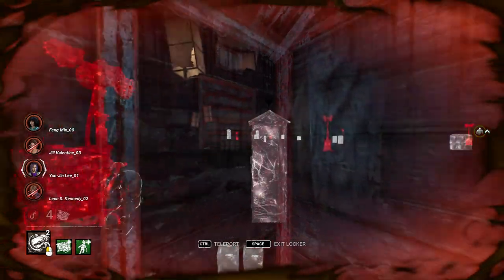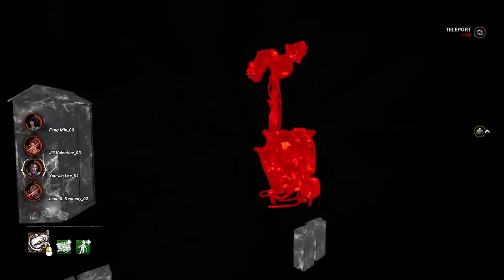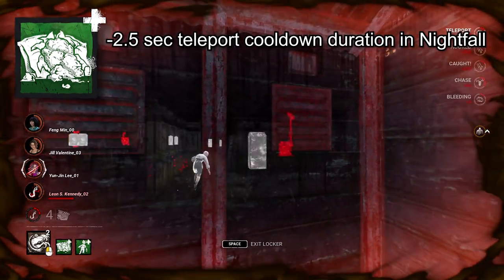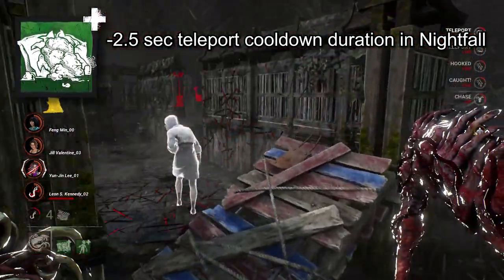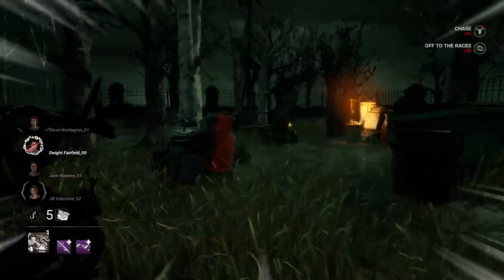Dredge's teleport — especially during Nightfall — is the ultimate transportation tool. Bringing in Destroyed Pillow will reduce the cooldown duration of your teleport by 2.5 seconds during Nightfall. To get even more value out of that, Broken Doll will increase the duration of Nightfall by 20 seconds.